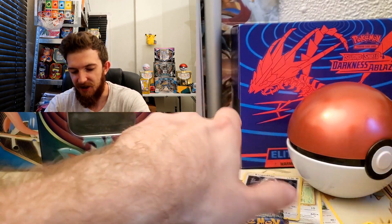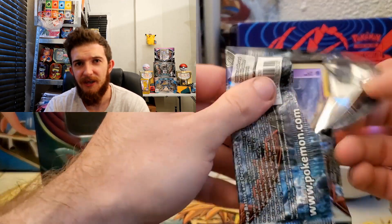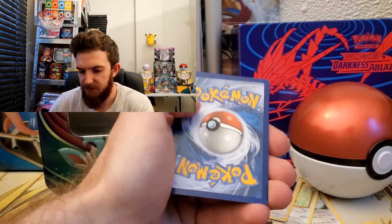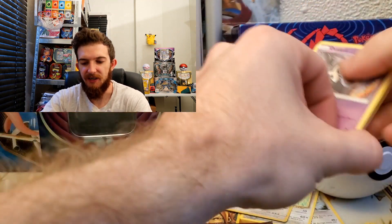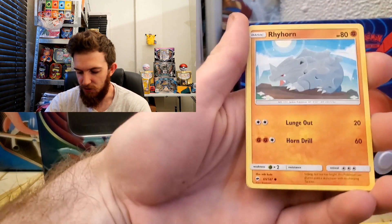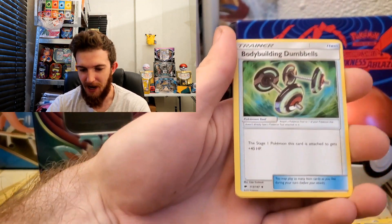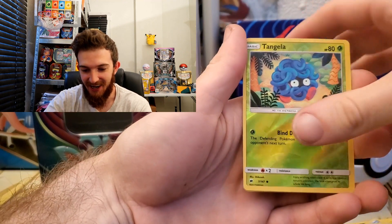Not too bad — no ultra rare pulls yet, but we're going into Burning Shadows. Let's see if we can't get something crazy. There's your code card. We got Cutiefly, Rhyolu, Rhyhorn, fairy energy, and we missed — Cedrau, Bodybuilding Dumbbells, Arceus, reverse Tangela, and a Persian for the rare.